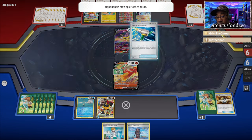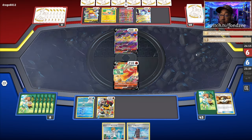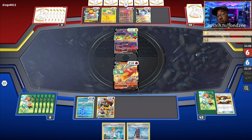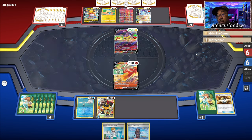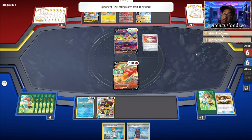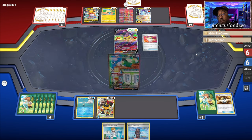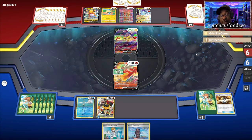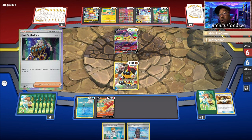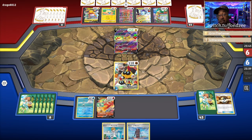Is this anywhere or just bench? They got one. Bravery Charm, Lightning Energy, Ultra Ball — jeez. And they got the Squawkabilly. They're scared, they're scared of you.